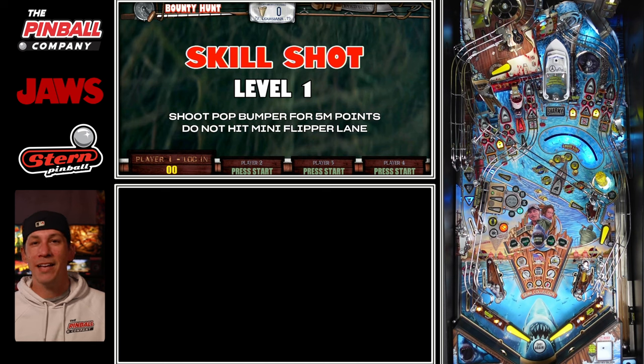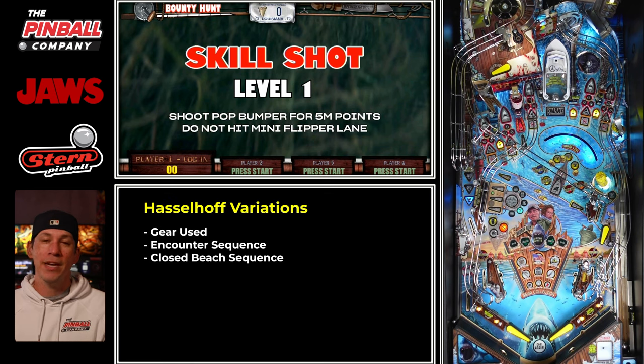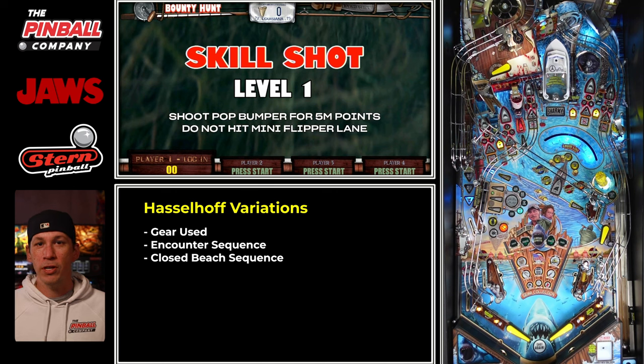So what is the Hasselhoff strategy? In a nutshell, it's prioritizing closing beaches at the respective shots before playing any of the encounters. By doing this, we increase the value to that corresponding shot. There are many different variations of this — such as the gear options we choose, the encounters we choose, and which beach is our priority for closing first — as we want to boost the value to certain shots because we know the encounters we want to play.